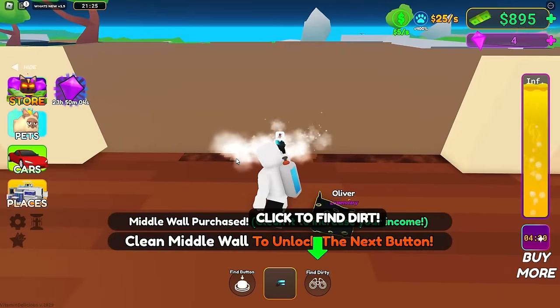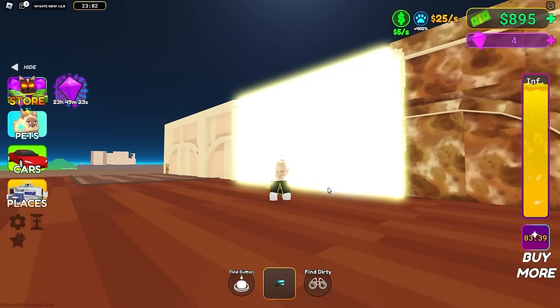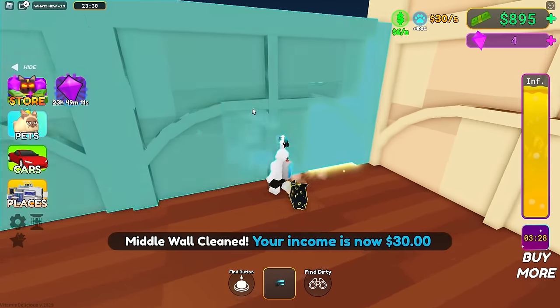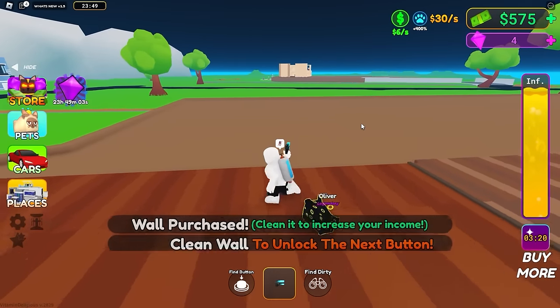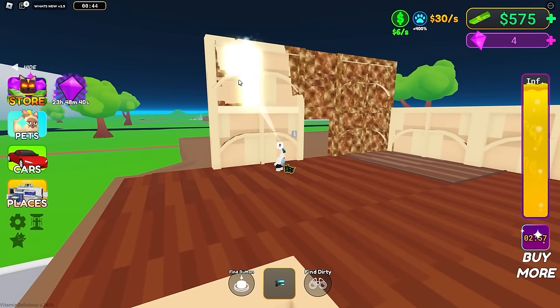It's unlocked dirty - it'll point to a dirty wall for me. Look at that - nice and clean! That's a professional cleaning job. When it blinks I leave - I don't care if there's a little smudge. Give me the completion - thank you, 30 dollars! I only have three minutes left on my infinite water. I really need to take advantage of this as much as possible.